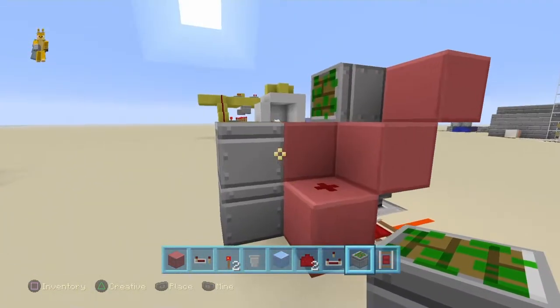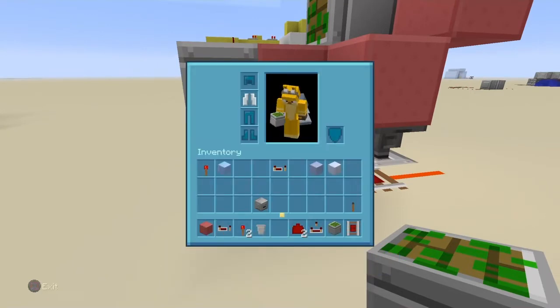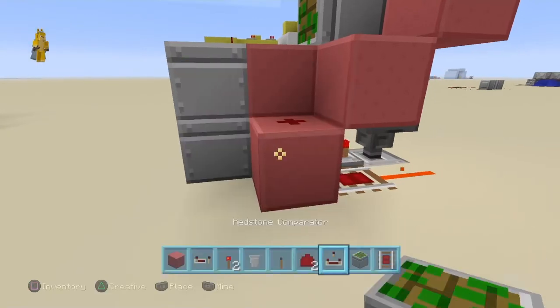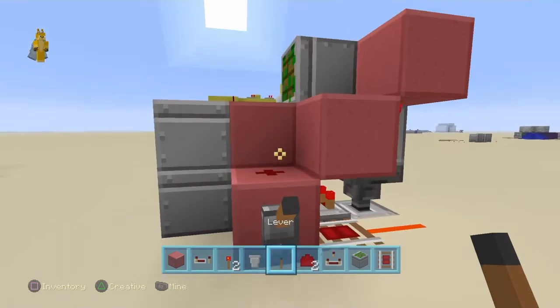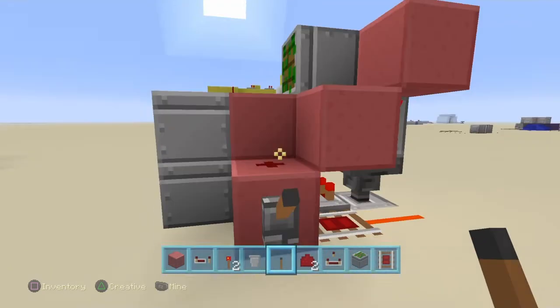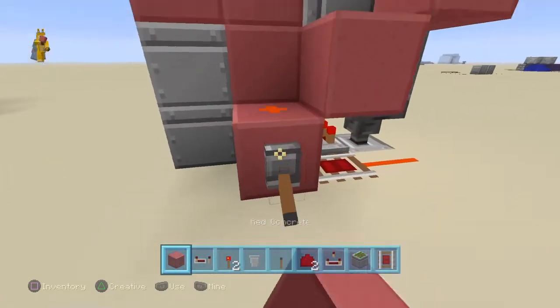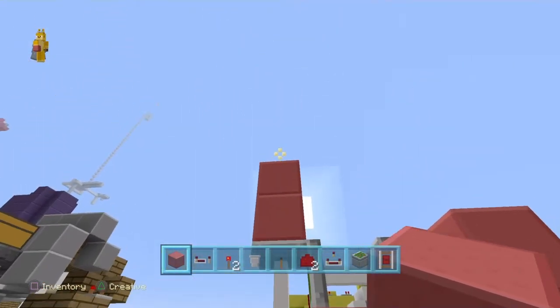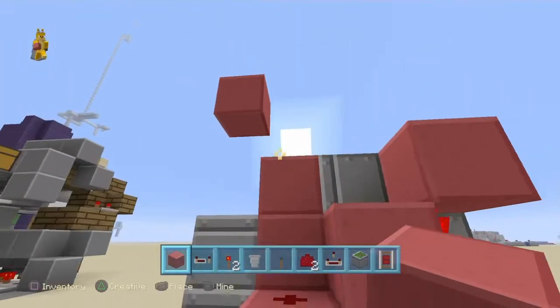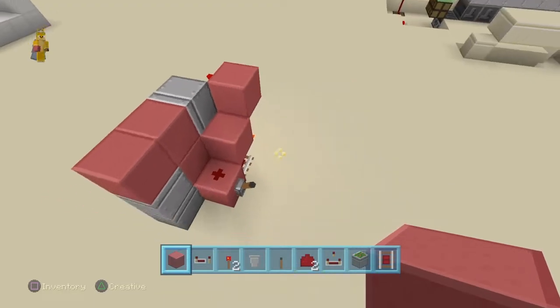Now you have done a lot of it but we are going to have to test it. Let's get our lever out and test it right now. There we go. If we place our blocks in — one, two — we get the extension, but not quite the extraction yet. We will get on to that.